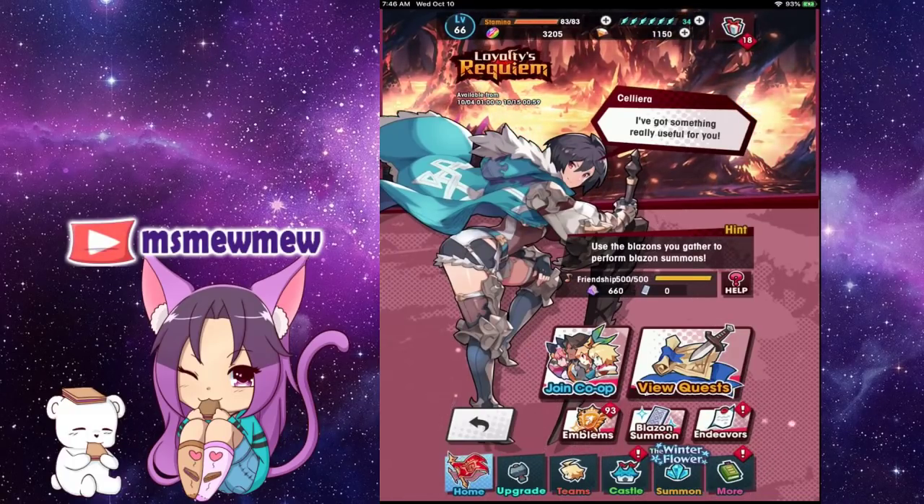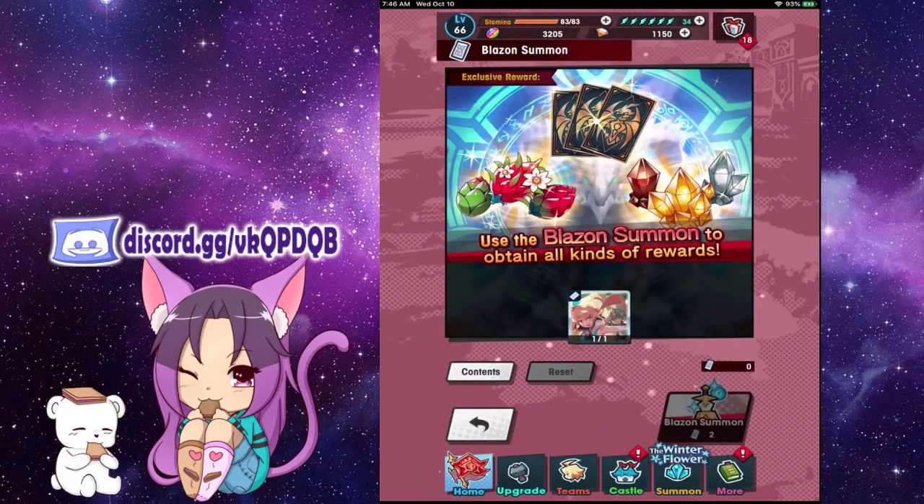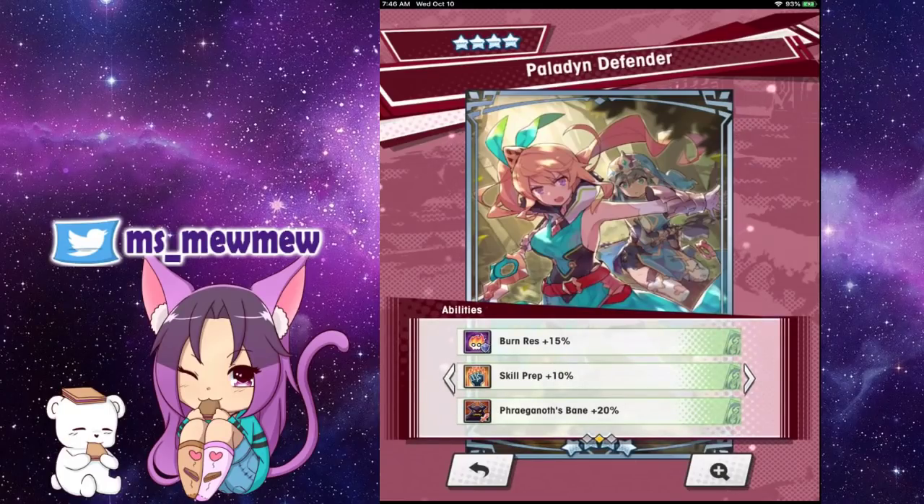As you know, you can get two different things: the little tablets that allow you to do Blaze summons to get Pele, or the wyrmprint — the Paladin Defender — which is very nice and goes well with the event because it does extra damage to the boss.